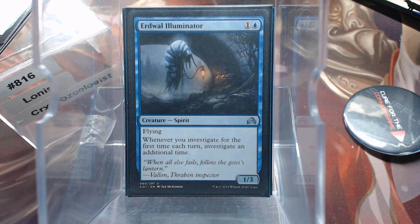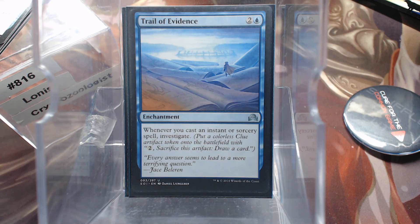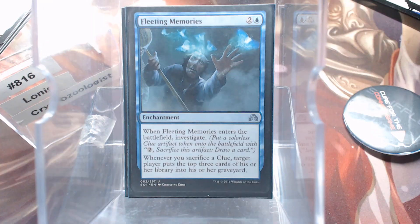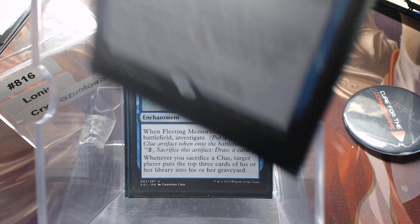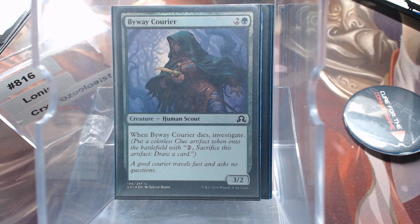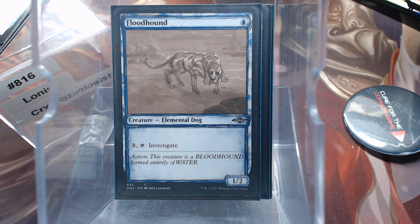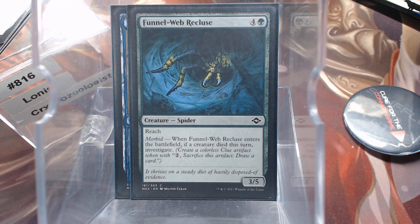Erdwall Illuminator. Weirding Wood. Trail of Evidence. Fleeting Memories. Confirmed Suspicion — five mana is a lot for a counterspell, I know. Byway Courier. Floodhound. Funnelweb Recluse.